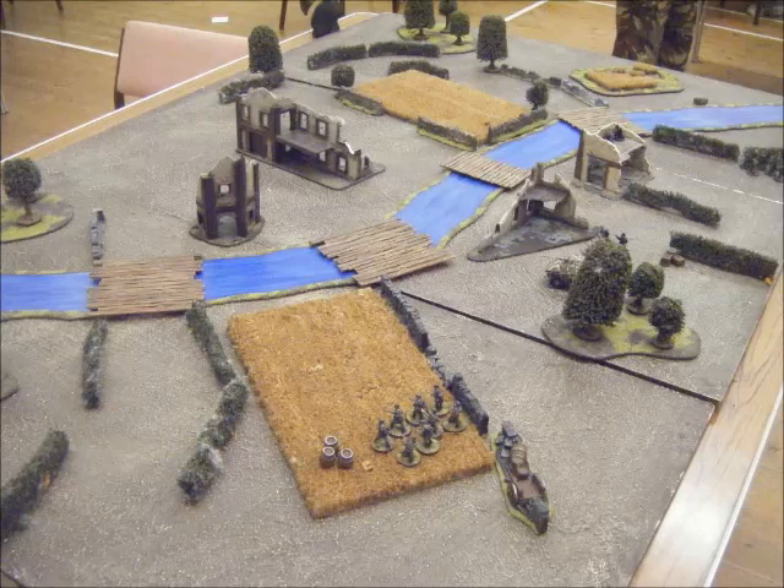If you look down at the bottom there's a group of barrels, then mid table there's another group of boxes and barrels, and on the far side of the river there's another little group. I own these at the beginning of the game. My opponent has to get at least two of them to win, and if he gets one it's a draw.